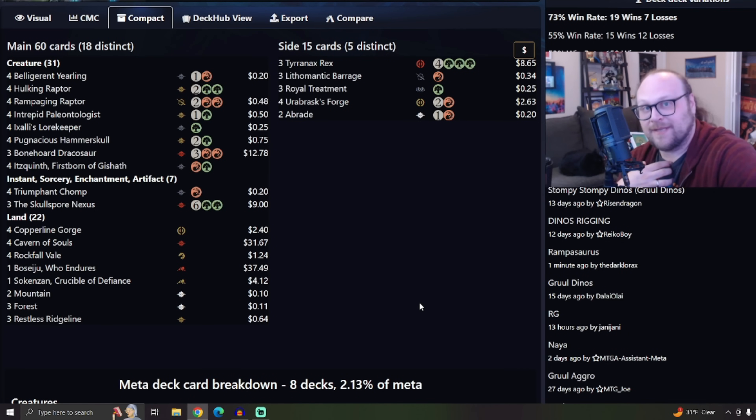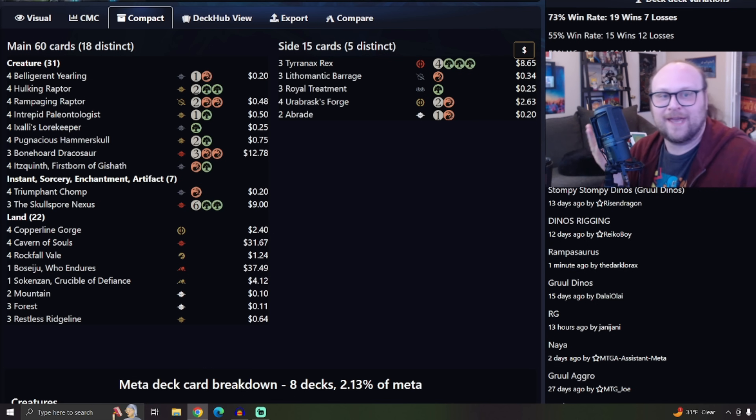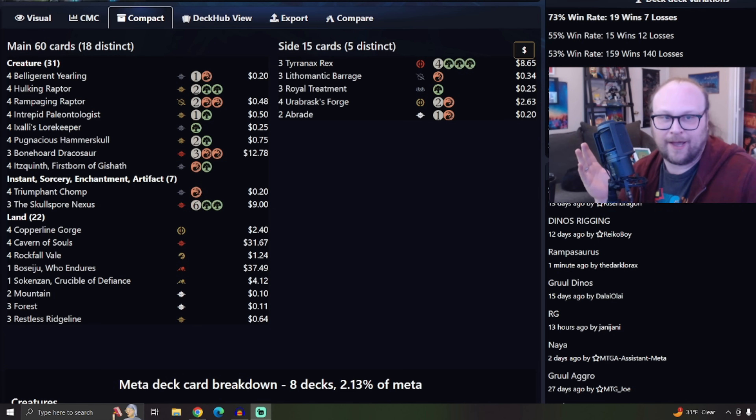I want to start today with a deck that's sort of ironically been posting good results since Lost Caverns came out. Let's take a look at Dinosaurs to kick things off. This is a fairly typical Dinosaurs deck in Standard right now, where the curve isn't too high but it's also not too low. It's kind of like an aggro deck, but there are some rampy cards in there that help you get to those five-drops ahead of schedule. This deck boasts a 73% win rate on Aether Hub — over not too many games, to be honest. A normal win rate for a lot of these decks is around the 55% mark, which is where you really want to be. Anything above 50 to 55 is a pretty decent place to be.